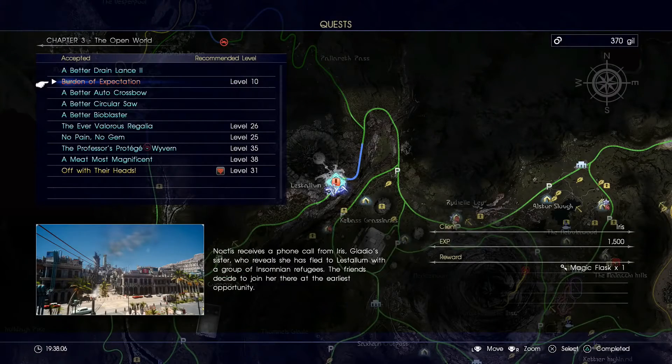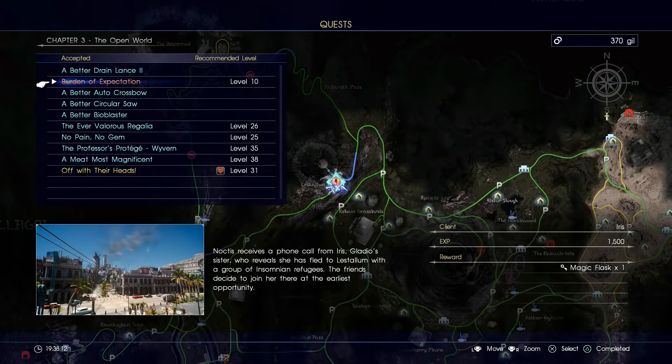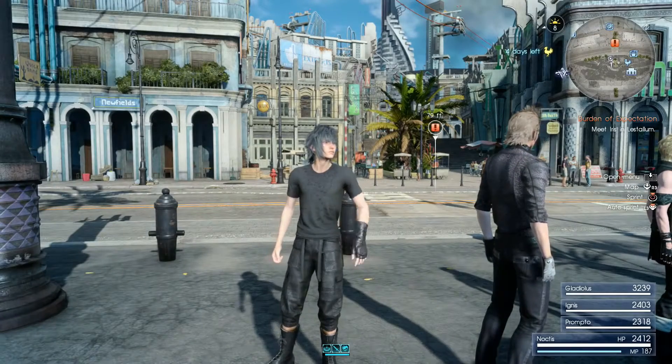You can get this fairly early in the game. Right now I'm on chapter 3 and I have to go talk to this girl named Iris in Lestallum, which is where I'm at right now. It's a really big town and you come here for the main storyline in chapter 3, but I've been focusing on side quests, leveling up a bunch, and I got this weapon really early.